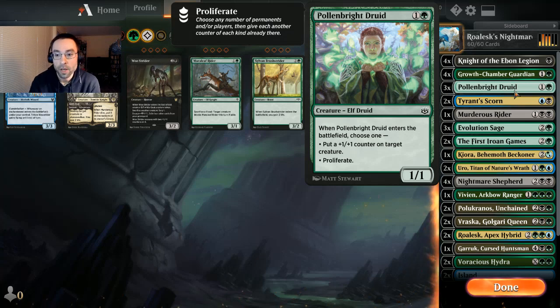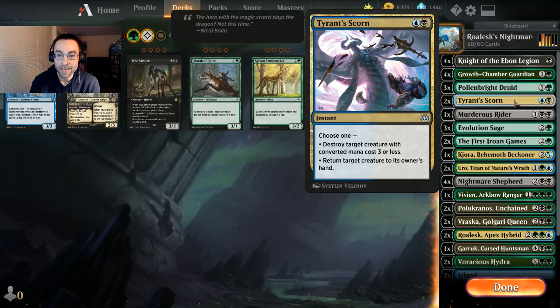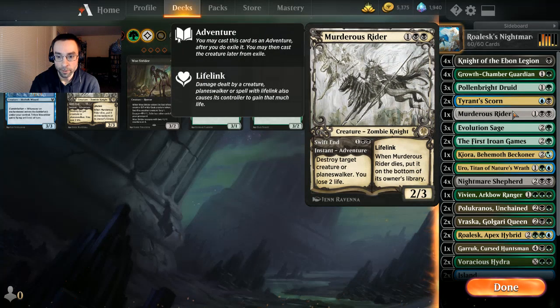We do need some interaction, so we're running a couple of Tyrant's Scorn — we can choose to destroy a target creature with CMC three or less, or for anything bigger we can return a creature to its owner's hand. It can also be used defensively if our opponent is control-heavy — we can bounce our own creature back when they play a sweeper. We're also running one Murderous Rider, which gives us removal for creatures or planeswalkers and a nice 2/3 lifelinker.